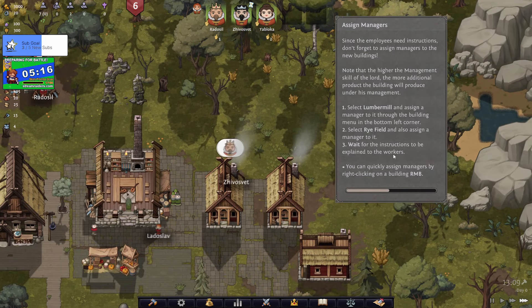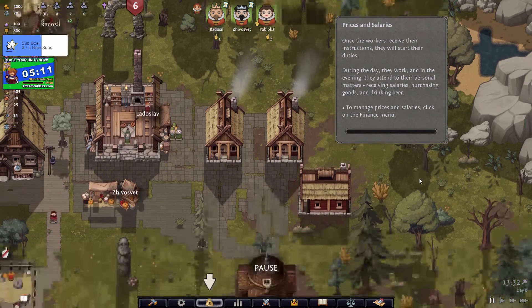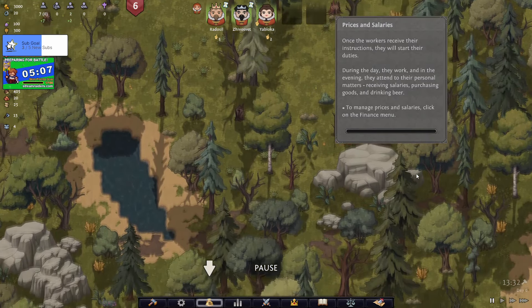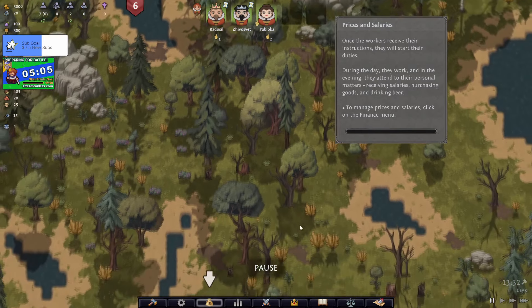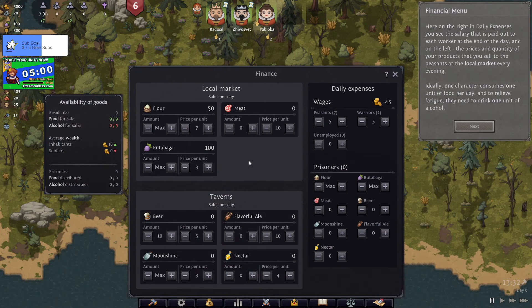They said they could manage multiple buildings so I'm going to do that. There we go - you can do a quick assign. Right, finances - daily expenses, you can see salaries that are paid out for each worker. To be fair, that's probably just provisional.